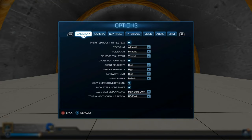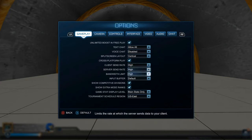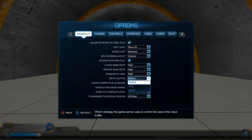Now let's get into the most important settings: your in-game settings. Starting in the gameplay tab, make sure your client send rate, server send rate, and bandwidth limit are all set to high — this ensures you're not limiting the speed at which your PC communicates with the Rocket League servers. I've also found that the default input buffer feels the most responsive, so I'd recommend going with that if you want the lowest input lag.